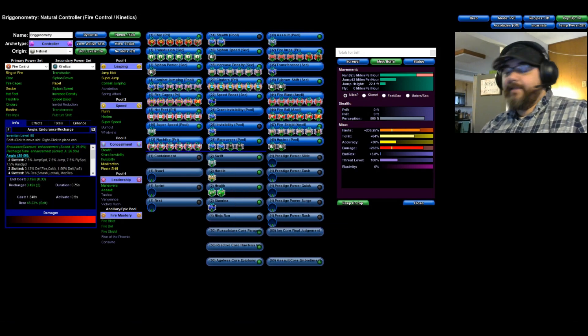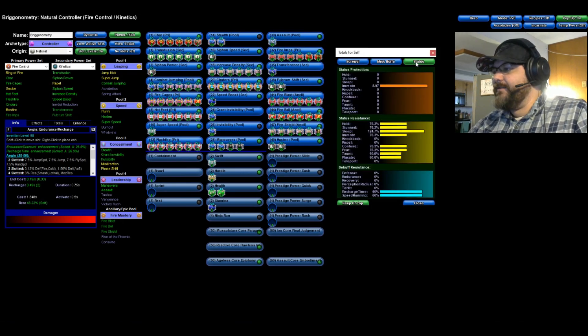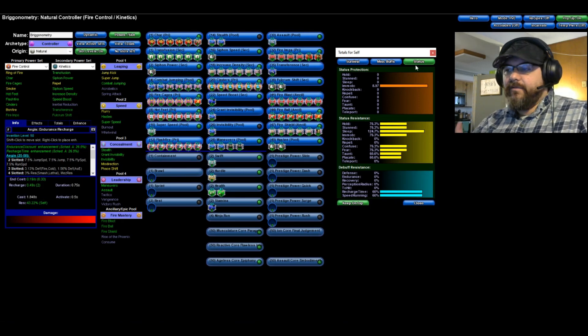That's my Fire/Kin build. I primarily use it just for fire farming. It would take some tweaks to get smashing and lethal resistance, but it is doable — I do have a Fire/Kin built for task forces that has smashing, lethal, energy, and fire all at around 75%, but you lose some recharge and damage. It is more durable overall though. I'm not a glass cannon type — I want durability, so even my Fire/Kin is built to survive. For that TF build I focus on melee and AoE defense.